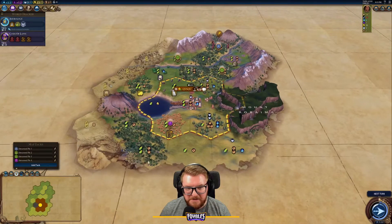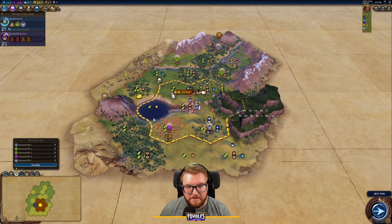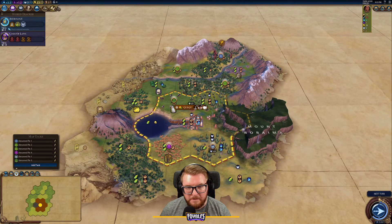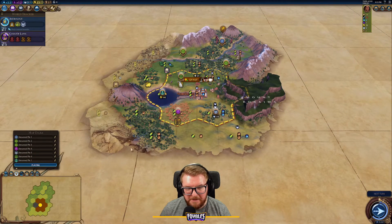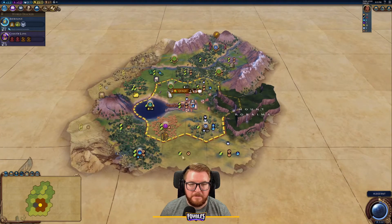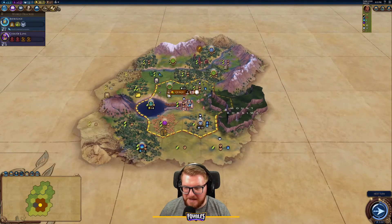For the capital, I think I'll eventually put the government plaza there and maybe even the holy site there for a nice plus-six adjacency. I can do an aqueduct here, a lake harbor, and maybe a spot for a campus or something. These are very temporary placements for now. It's nice having a little bowl — we're going to be very isolationist here.